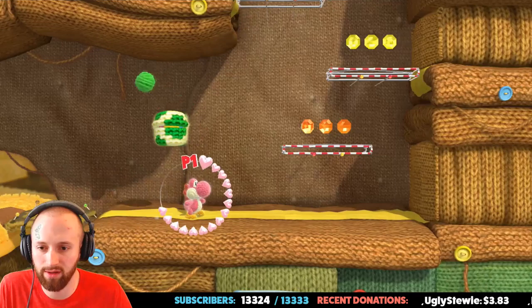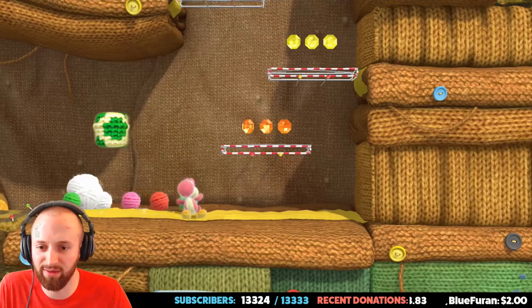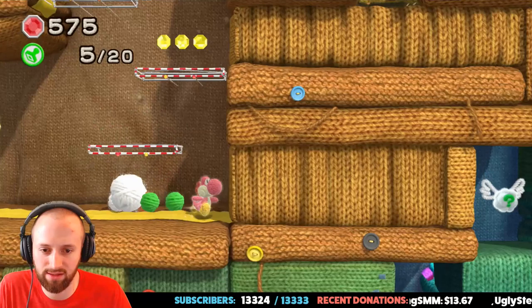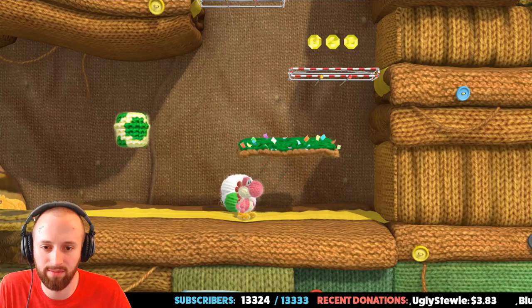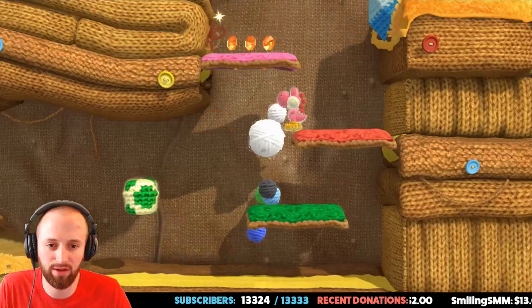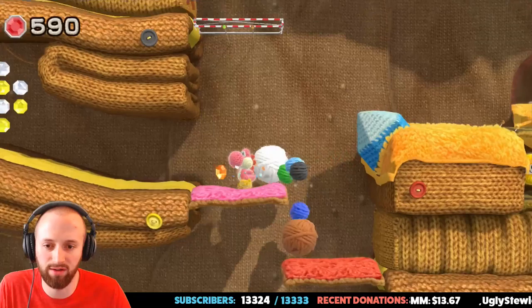Awesome, we got some more bonuses. I like the yarn baskets — we get all these things. I wonder how we get down there. There are so many secrets in this game. Yeah, you have to build platforms sometimes with the yarn — it's pretty genius actually. Where's Poochy? I think we get him eventually. That's gonna be a big yarn ball!